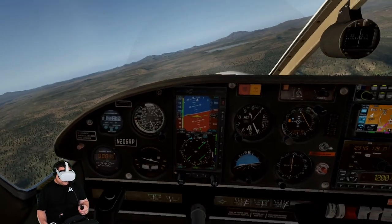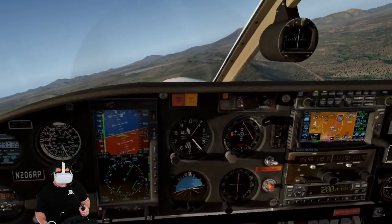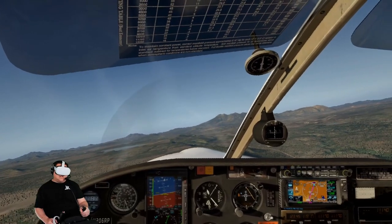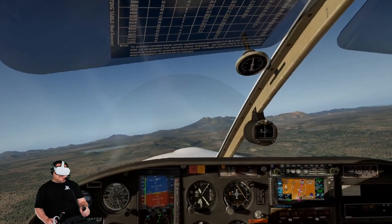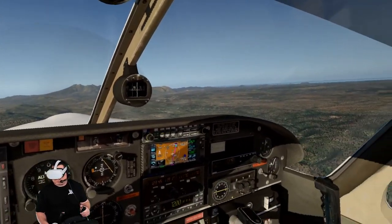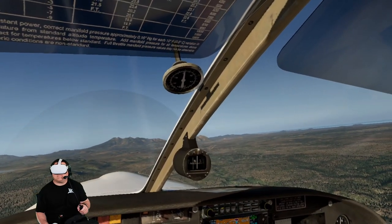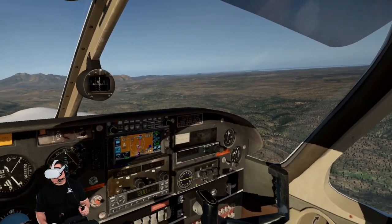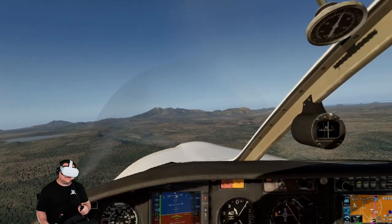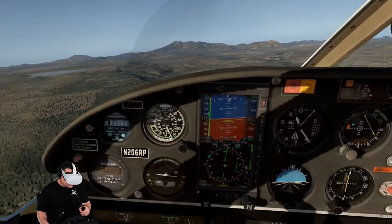Flagstaff Tower, November 206 Romeo Papa, Cherokee, 7 miles south at 9,000. Flagstaff Tower, say your call sign again. November 206 Romeo Papa. November 206 Romeo Papa, Flagstaff Tower, say intentions. Full stop. November 6 Romeo Papa, runway 3, clear to land, make straight in. Clear to land, runway 3, 6 Romeo Papa.